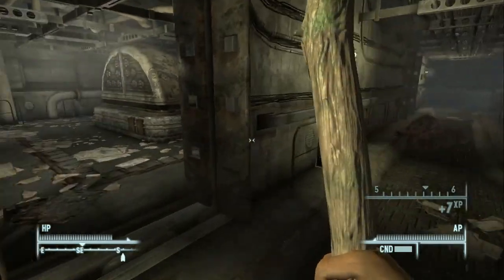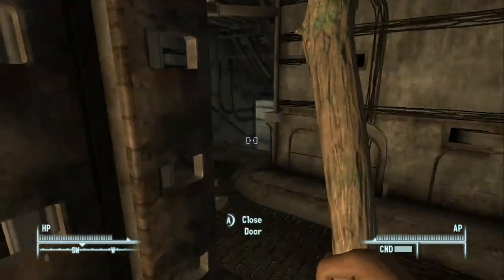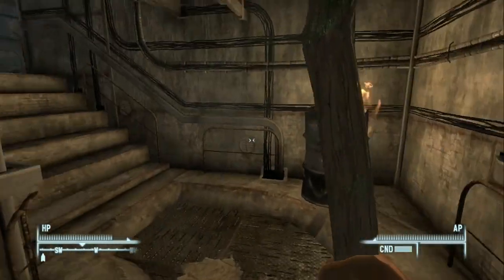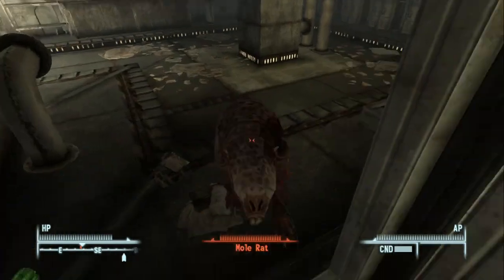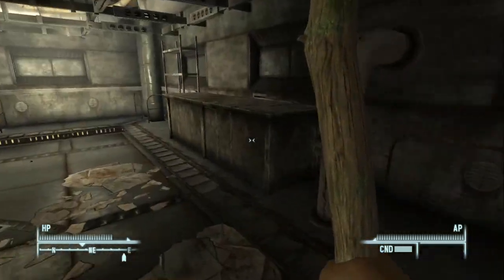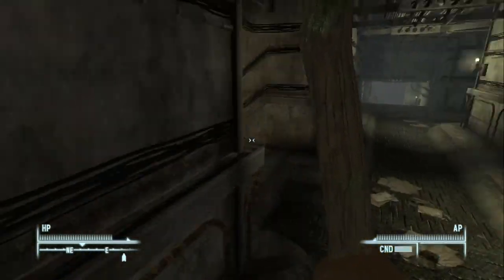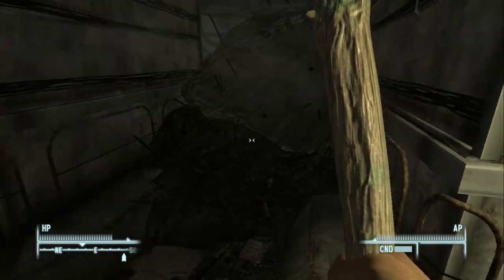Let's head down this way. I don't think there are any other people in here other than that one raider. I sort of remember there only being six mole rats in here — that might be a false memory. I think we've searched every nook and cranny of this place so far. Let's just make sure. Nothing over there, nothing over there. We didn't go through that door yet — there's another door over there. Maybe those rats were dead already?